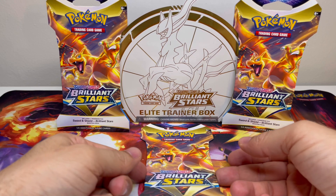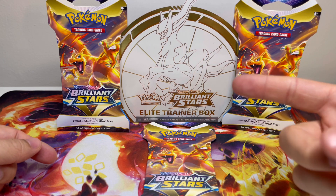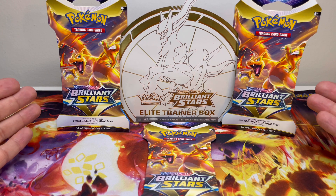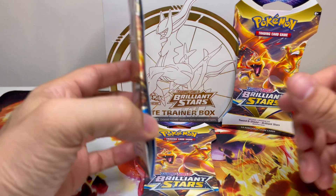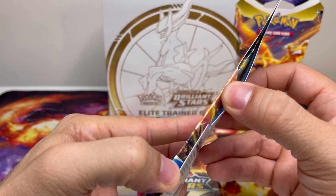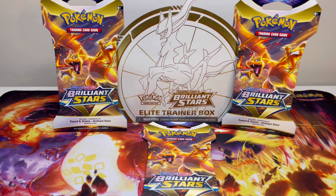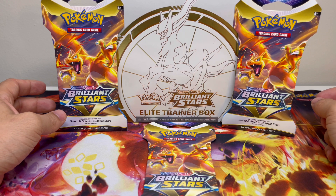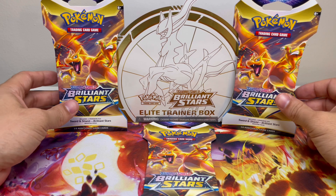Hey everyone, we're back with another video. Today we're going to be doing Brilliant Stars. We got the ETB and we got three random boosters that we found in the store. And of course, I had to get my special Pokemon right here — Charizard, all the way. Even though the inside pack can be different, I love the artwork of the hanger packs. So we got all Charizard and we're going to open the Arceus Brilliant Stars ETB. Let's get this started.